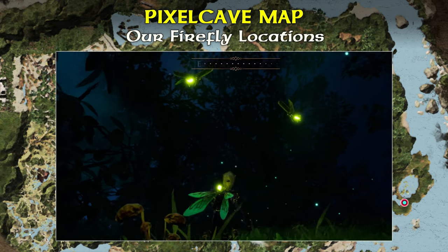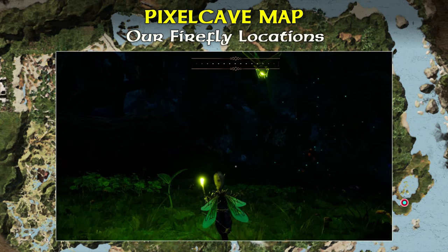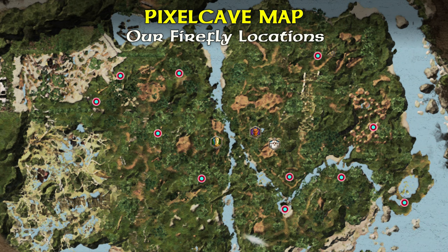While they sometimes come down to ground level, it's a lot easier to kill them if you bring a bow. We can also confirm that each firefly will drop one firefly juice guaranteed.